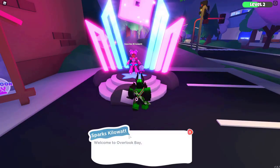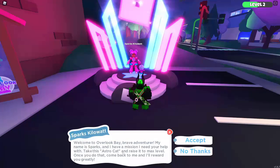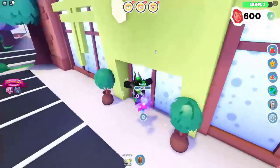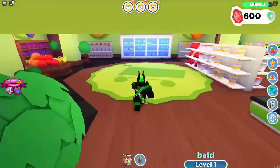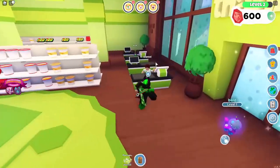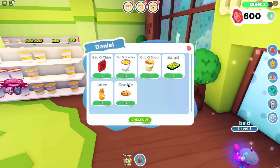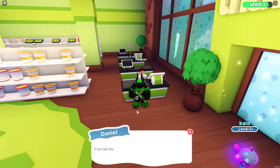Claim your daily login, then Sparks will say welcome to Overlook Bay — take this astro cat and raise it to max level. We need to go to the grocery store because the cat is hungry. There are quests at the top, just like Adopt Me, showing things you need to do for your pet. Let's go to the shop and buy the cat some salad for 10 gems.